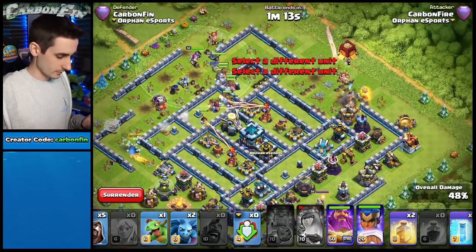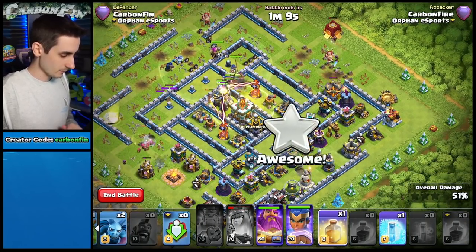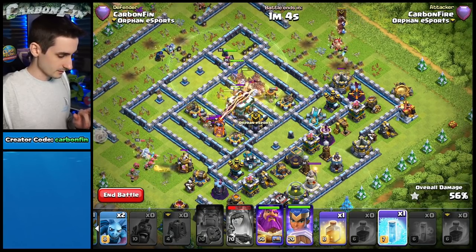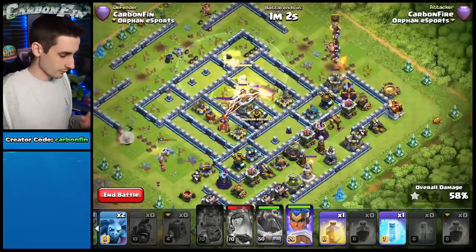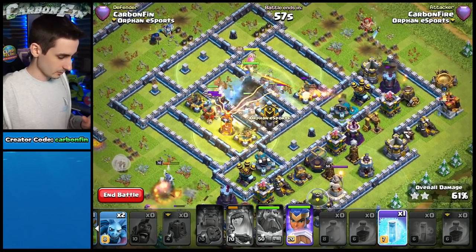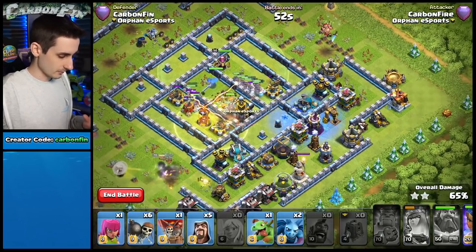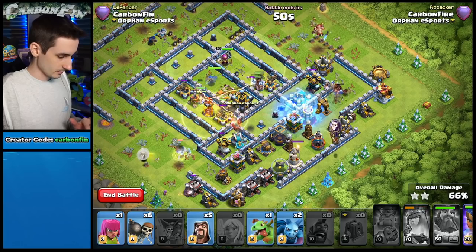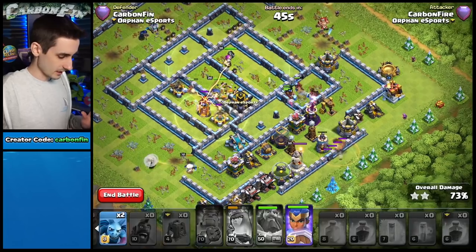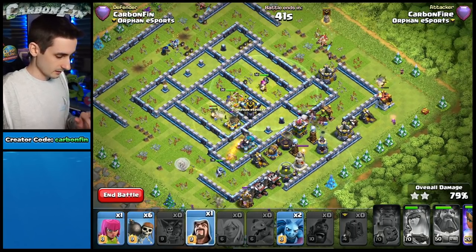Dropping wizards moving around, a balloon — I think there's a SAM in this area. I drop hogs from the top side with the Grand Warden and Royal Champion. Pop the queen's ability, drop a heal spell into the core. About a minute left in the attack, we have a freeze and another heal. Pop the Grand Warden's Eternal Tome through the eagle shots.